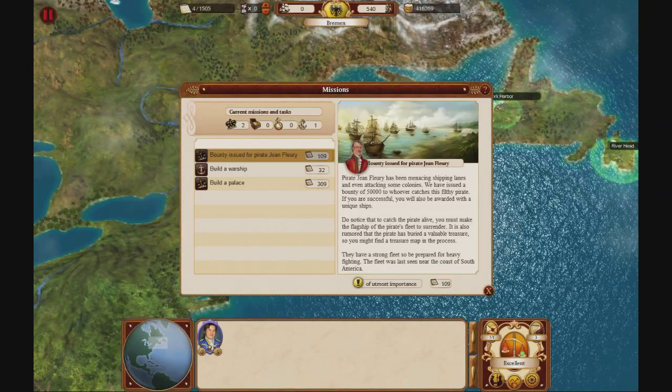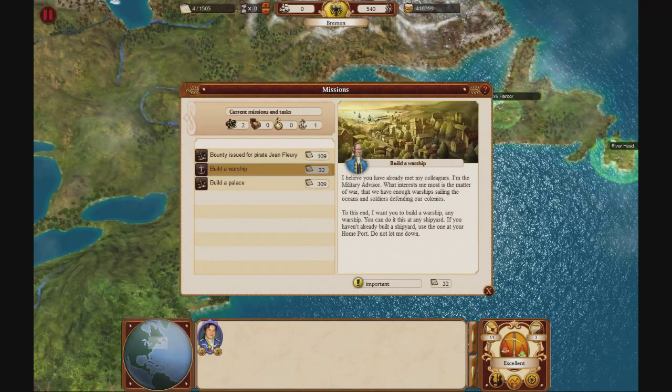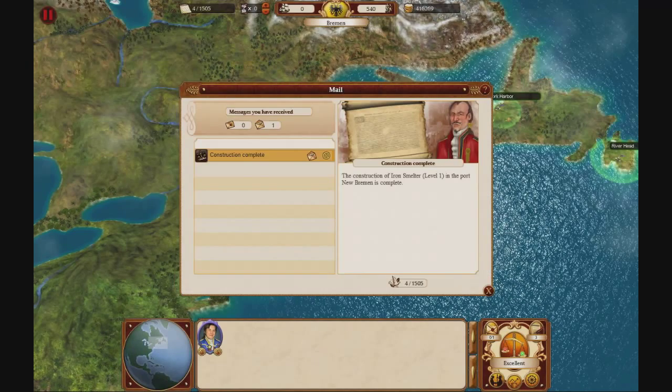We have a new mission — a bounty. I'm not sure if we want to do that just yet. It's a 50,000 bounty, which is pretty nice though. We'll think about it. Construction of the iron smelter is complete.